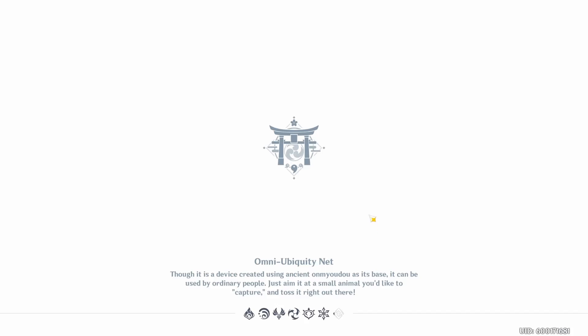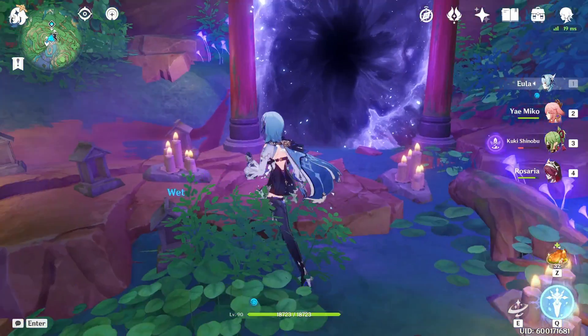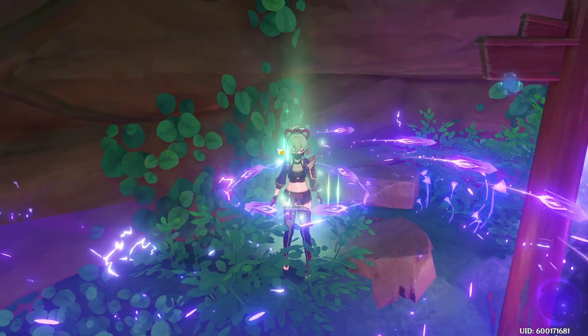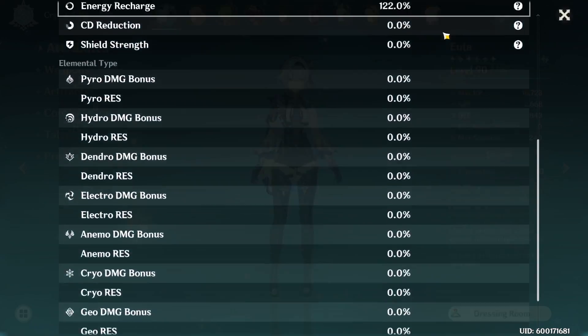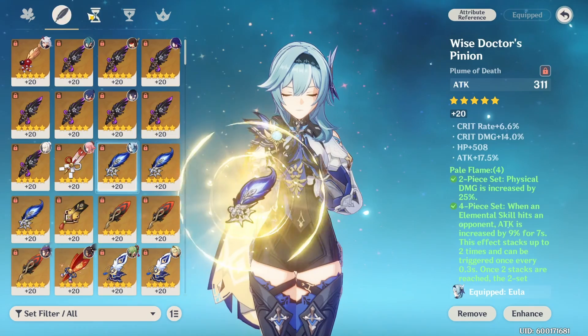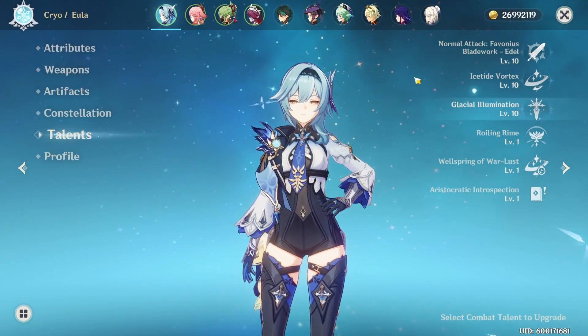Let's just go ahead and level Shinobu up right now while I'm showing everyone's builds and stuff. So first off, we have Eula. Here are her stats — Wolf's Gravestone R1, and here are all the artifacts. C1, talents 10, 10, 10.